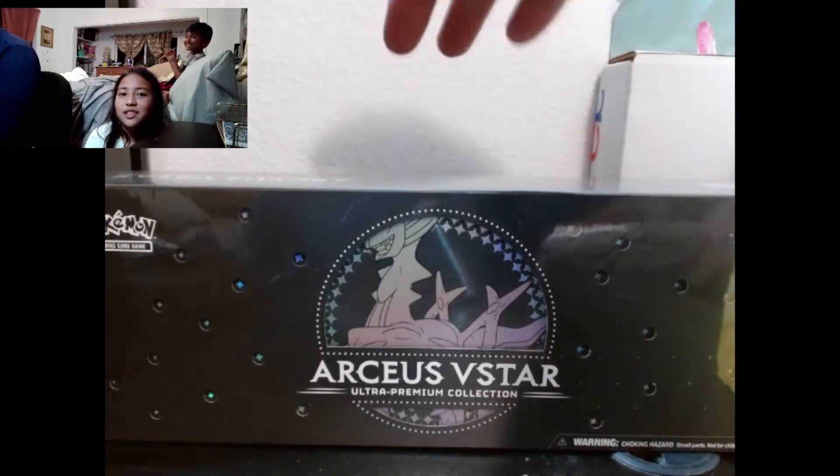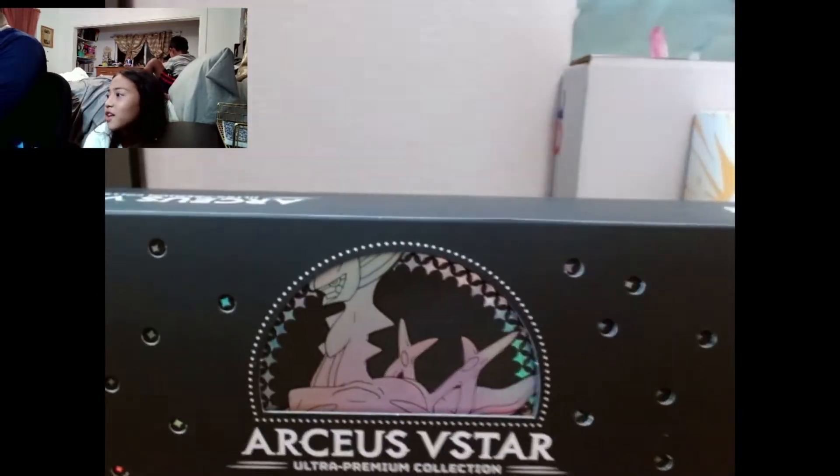So first we're going to be opening up our Metal Arceus V-Star box. I think there's a metal card in there. I think you're going to be happy if you cut it open. Take off that plastic! Wow, it looks so cool. It's rainbowed too.